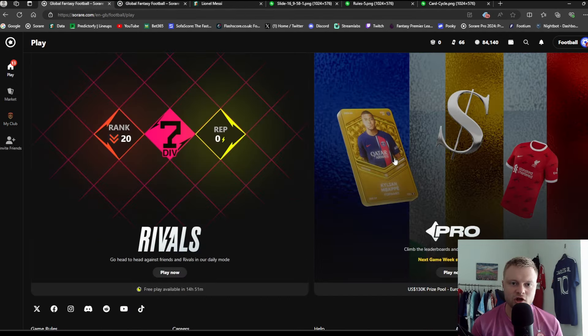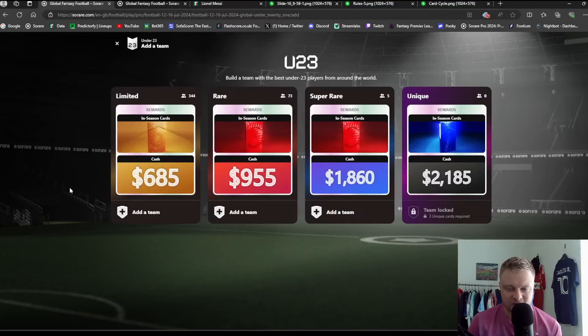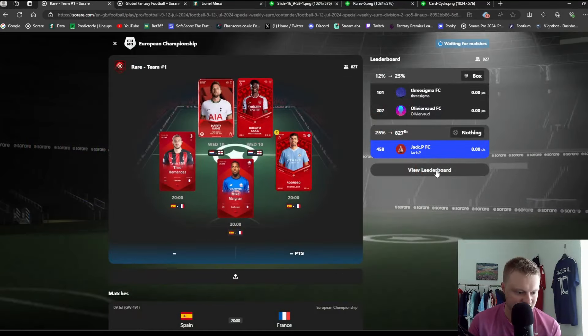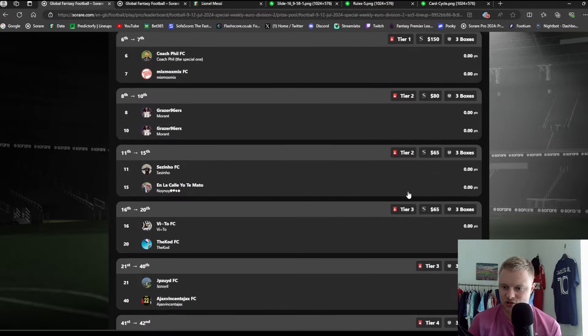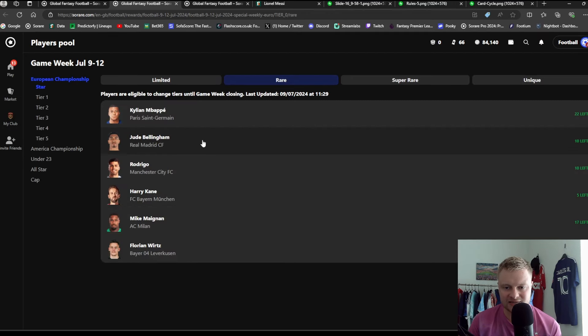Now for the best part of Sorare — the rewards. As mentioned, you can win rewards in both Rivals and Pro. The competition you play determines which card rewards you win: for example, playing Euro competitions means your card reward will be a Euros player; winning a card in Under-23 means that player will be Under-23 as well. For the Euros example, the different tiers are: Star, Tier 1, Tier 2, Tier 3, Tier 4, and Tier 5. Star tier players are the most expensive — Mbappé, Bellingham, Rodrigo, Kane, Musiala, and Wirtz from Euro competitions.